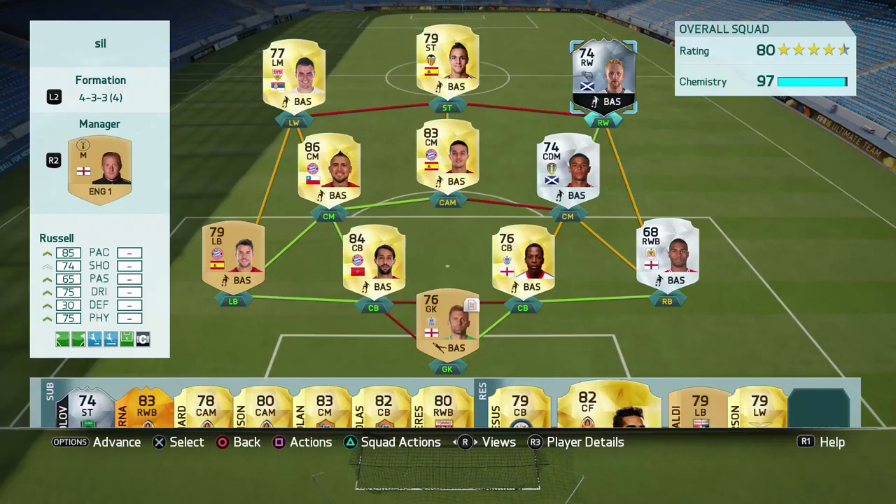Welcome back for another video. Today we are looking at 74-rated Johnny Russell, who plays for Derby and is also Scottish. He's got 85 pace, 74 shooting, 65 passing, 75 dribbling, and 75 physical. He's got medium attacking work rates but high defensive work rates, three-star weak foot, and three-star skill moves.